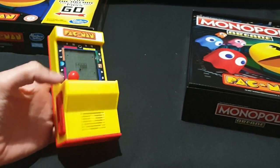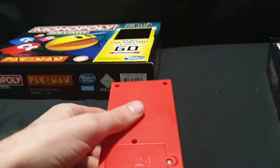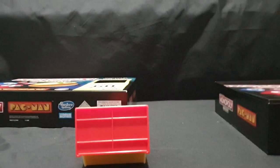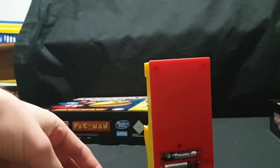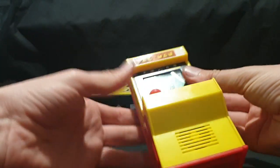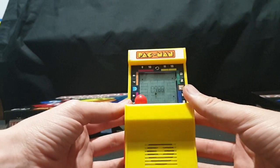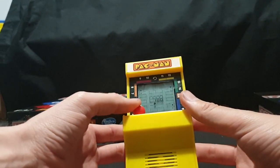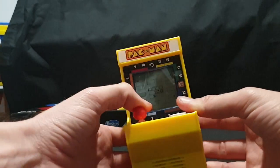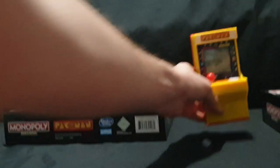It's a fairly decent size. It has a stick and a button. I'll go ahead and open it up to chuck some batteries in. I've thrown three AAA batteries in and it made a little noise. Not sure what it's doing — I'm assuming it's maybe waiting for a token to go in.